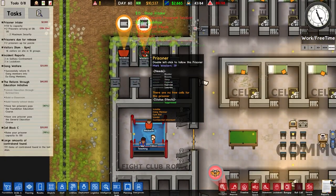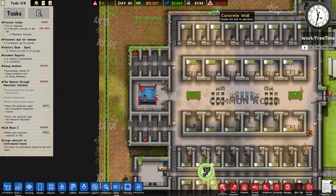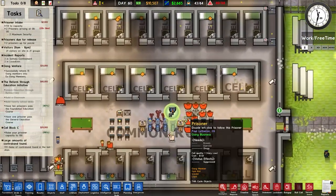We also have a couple of guys here who it says cannot be assigned to a cell — there are no free cells available. Why are there no free cells available? We have 90 capacity, maximum capacity is 90, and we have 88 maximum security prisoners. I'm not convinced that's right. So what's going on here?